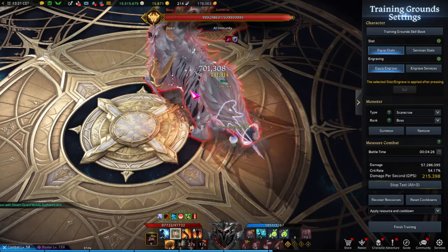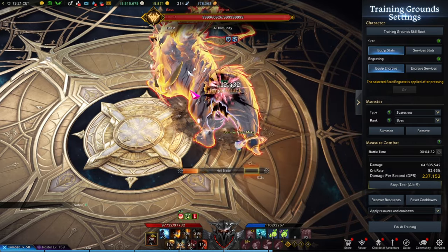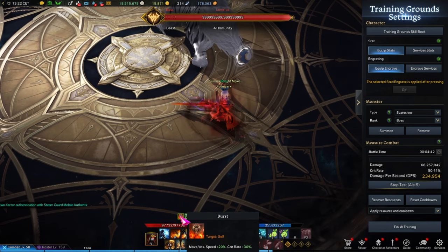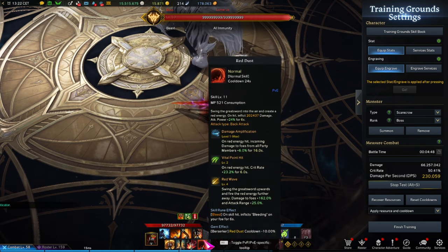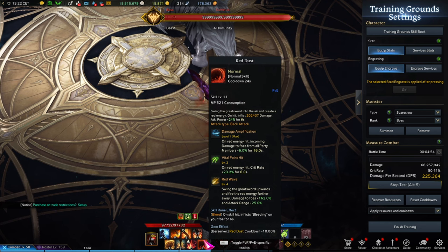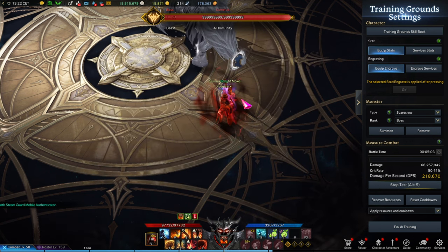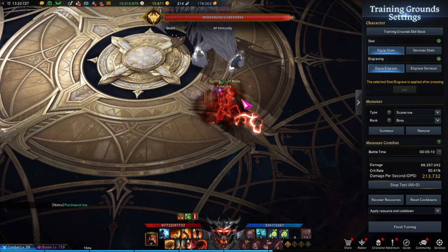One full rotation gets the gauge back up — it doesn't even matter if you use Red Dust optimally when building gauge. Burst mode grants 20% attack speed, 20% movement speed, and 30% crit rate. Combined with the 15% crit I already have, and Red Dust's crit rate bonus, Berserker Rage alone gives me 53% crit rate. Adding my set, I'm at 83% crit rate before factoring in back-attack bonuses. You can stack a lot of crit very quickly on Berserker's Technique simply from the burst buff and Red Dust.